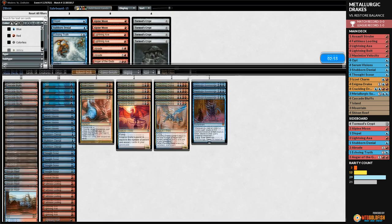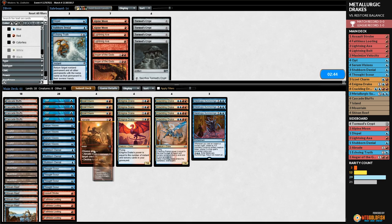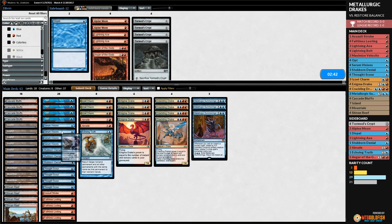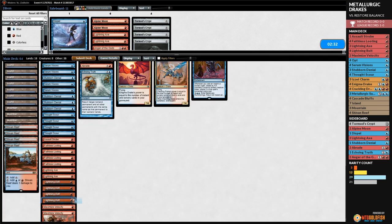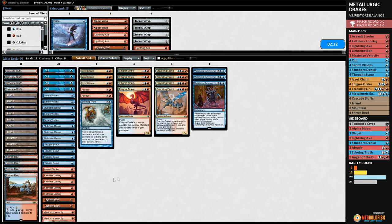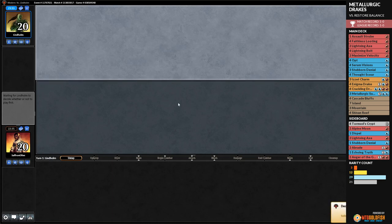For sideboarding against Restore Balance, we bring in two Abrades, Echoing Truth, Stubborn Denial, going down Lightning Axe and Lightning Bolt. They don't do anything here. If they don't draw Restore Balance we can win — that's our plan.